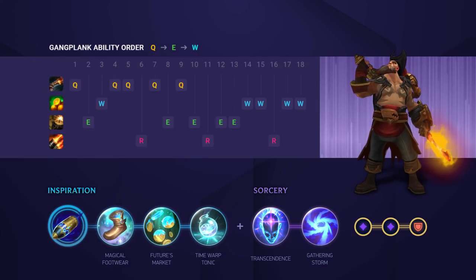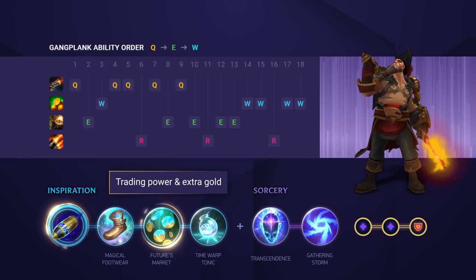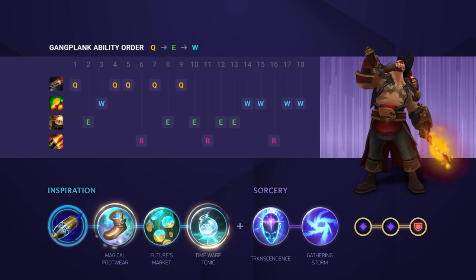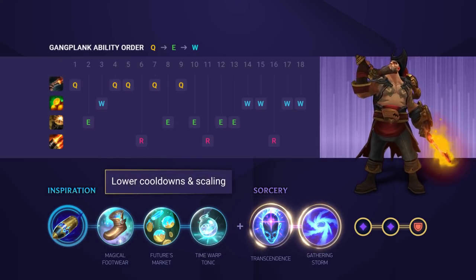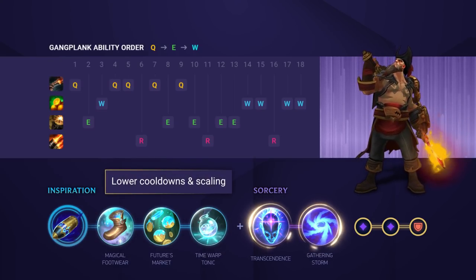When it comes to Gangplank's runes there are some different options depending on the matchup, but the most popular one for the majority of games is running Inspiration first. First Strike gives you more trading power and gold, and alongside Futures Market you can spike so much sooner than normal. Pick up some Free Boots and Time Warp Tonic to finish off this tree. For your secondary runes we're all about scaling: Transcendence for those lower cooldowns and Gathering Storm to make sure you hit even harder in the late game.